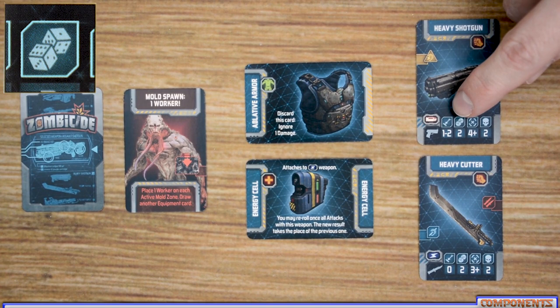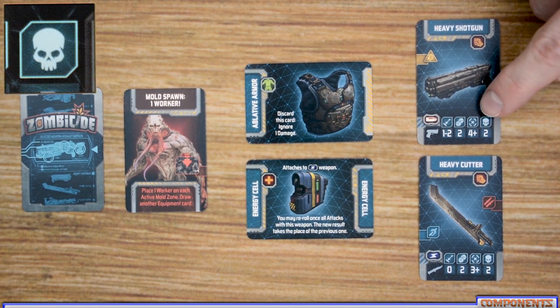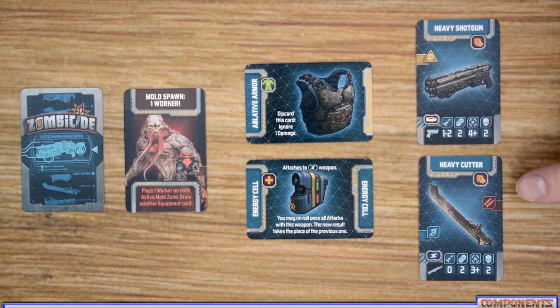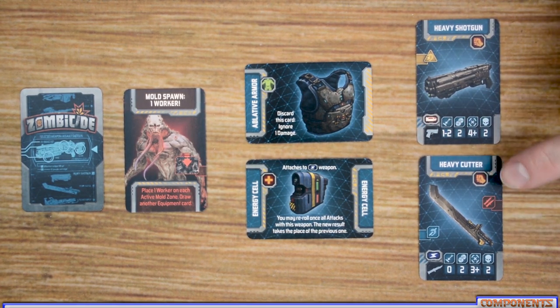Then you have an image of the weapon and the type — bullet-fed weapons and energy weapons. Underneath that is whether it's a ranged weapon or a melee weapon, and then the four different stats: first is the range, so with this heavy shotgun it has a range of one to two spaces. Next is the number of dice you throw when making an attack. The third number is what you need to roll equal to or greater than on each die to score a hit, and the final number is the amount of damage that weapon does.